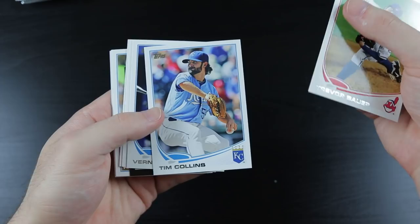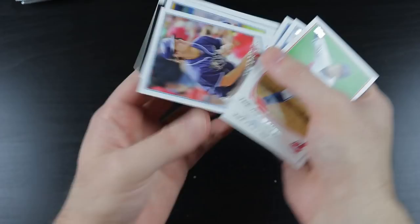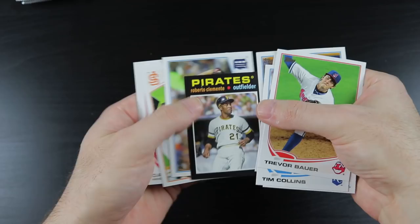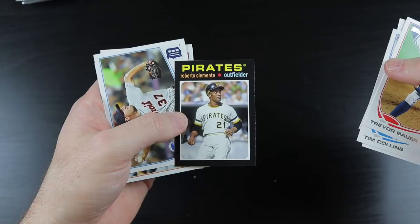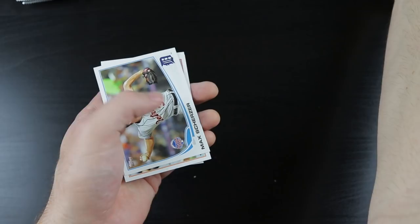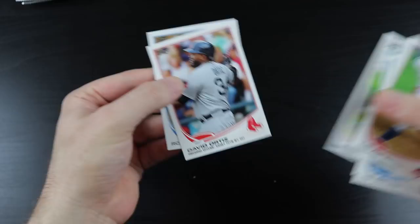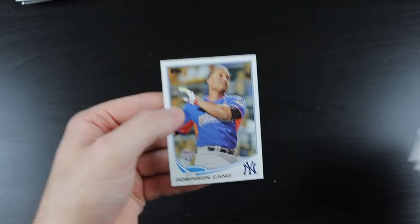We pulled Trevor Bauer, Tim Collins, Vernon Wells, Will Myers rookie card, Joel Peralta. Oh wow — got a 71 mini Roberto Clemente. That's a pretty cool card, I'll put that over in the good pile. Also Max Scherzer, Madison Bumgarner, David Ortiz, and Robinson Cano.